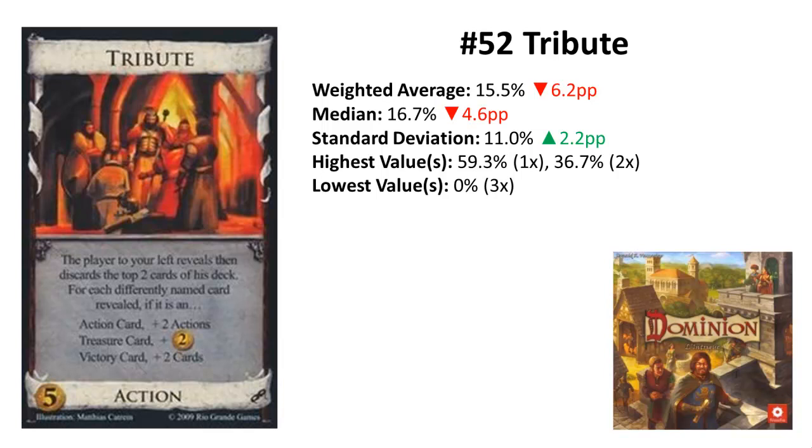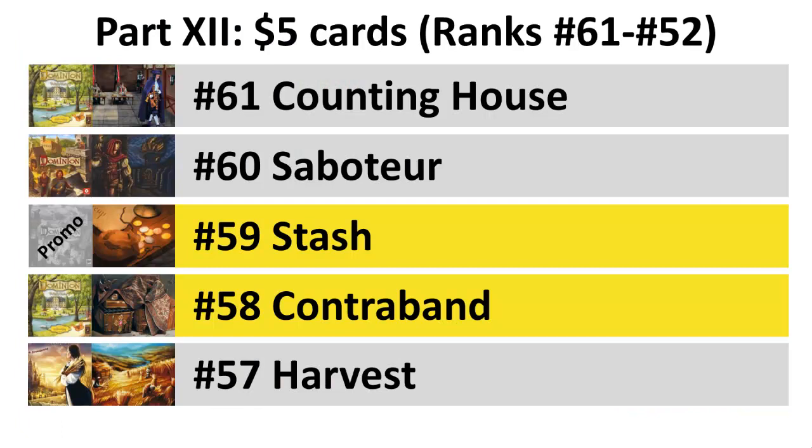All other combinations can be really nice — for example, in big money games giving you four coins most of the time, and later in the game plus two cards and two coins, or even plus four cards. It only really shines in games with dual-type cards: hitting a Harem and a Nobles gets you plus four cards, plus two actions, and plus two coins with only one card — that's excellent. But unreliableness is still Tribute's biggest problem, and forming a strategy around it requires your opponent to cooperate.